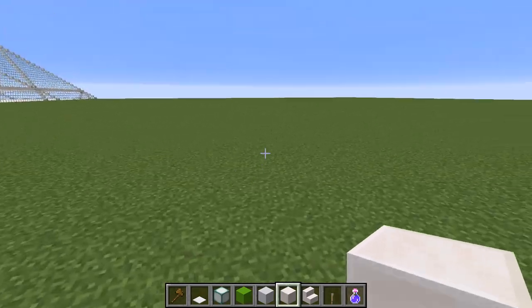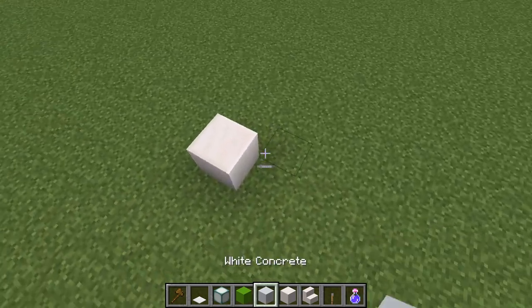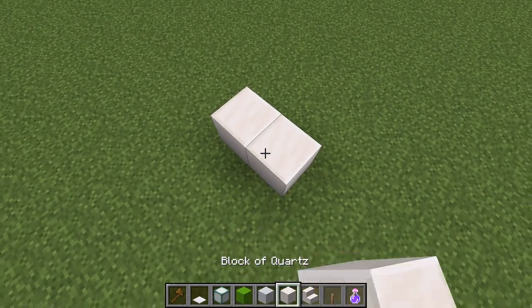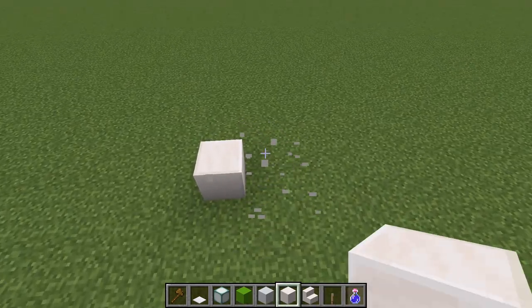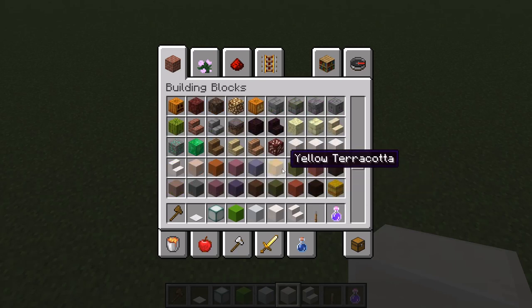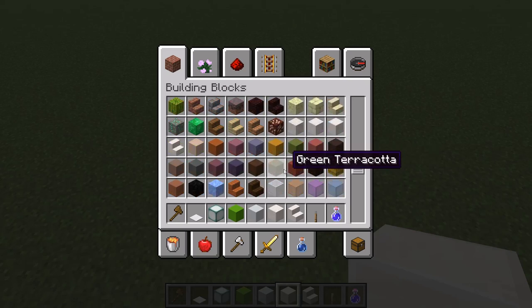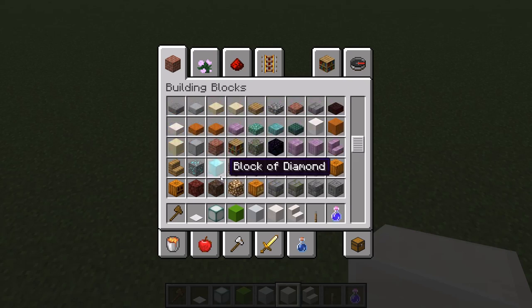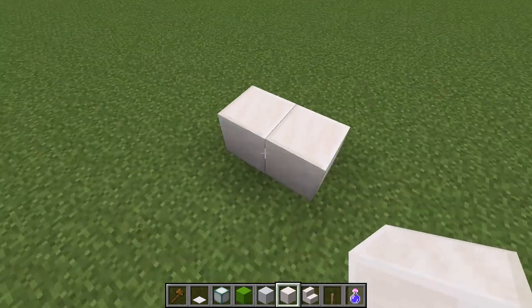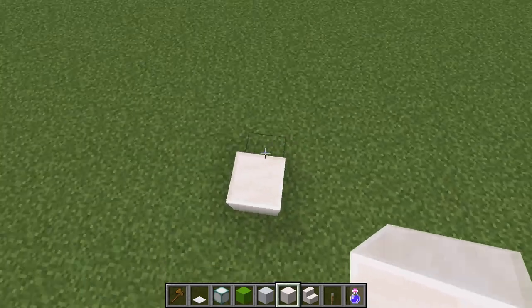The most basic shape in Minecraft is a block — you know that, of course. Let me find something with a definite clear-cut edge to it. I think quartz blocks might do the trick just fine. These emerald blocks with their new design could work well too, but they'd kind of blend into the grass. Yeah, we'll stick with quartz — that looks just fine. So your first shape is a square, a block.